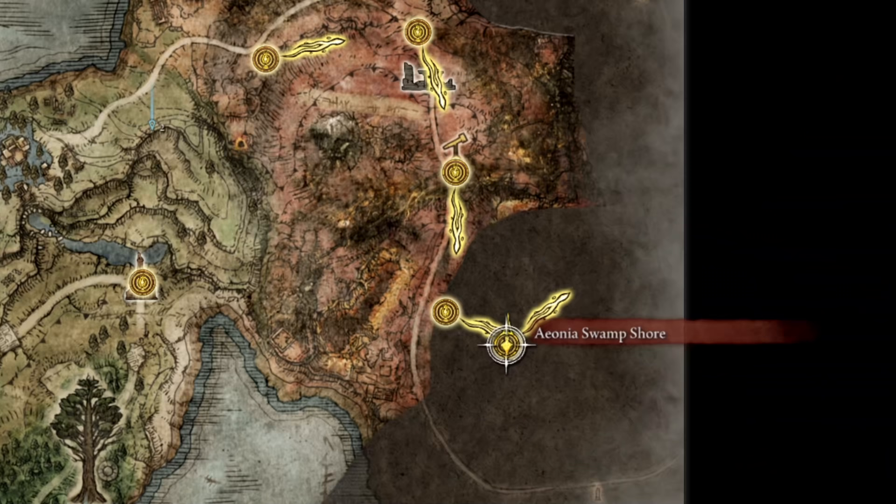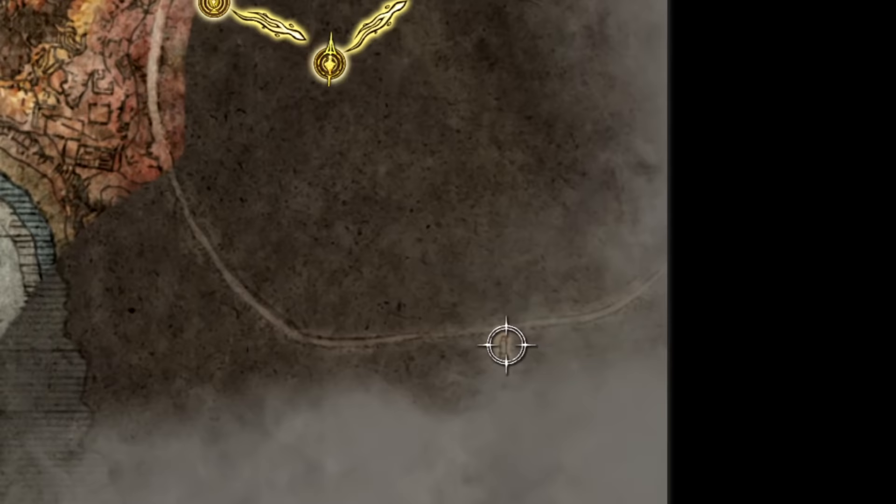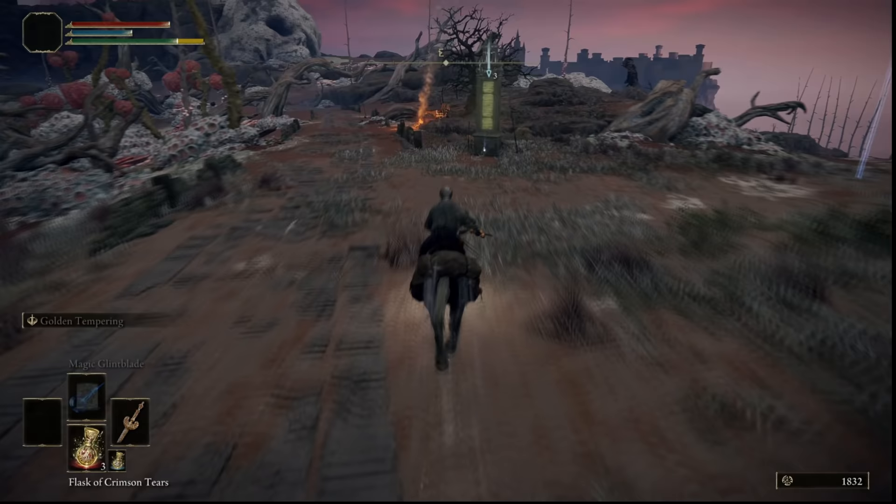Now we're just here on the map, and by the way, if you want to unlock this area of the map you're going to want to come over here to this little glowing rune stone just here to grab the map fragment. You can see it's at this tomb just over here.